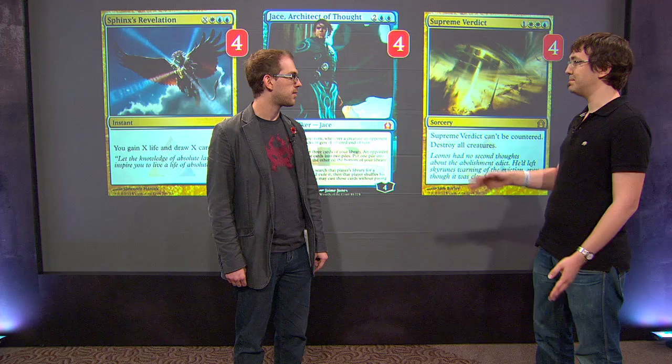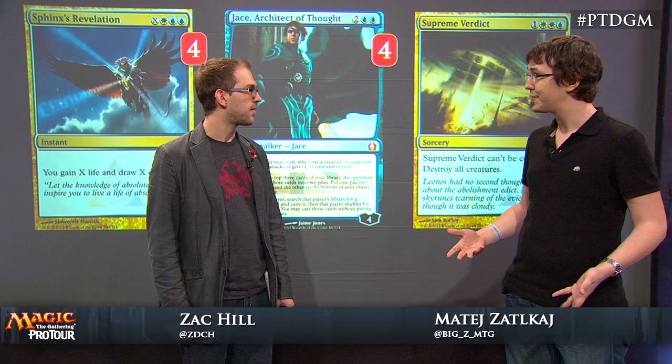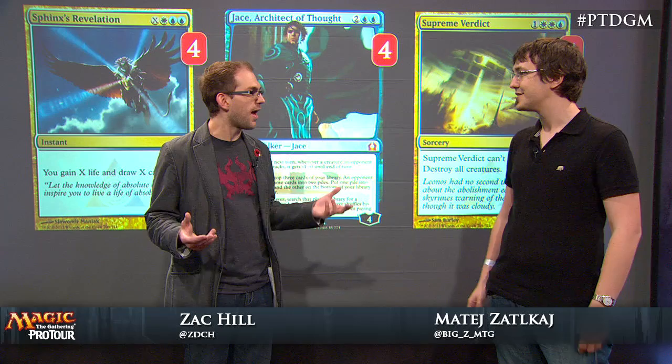Sphinx's Revelation is one of the most powerful cards in the format. We've seen it in Standard where it's already such a powerhouse, but now in block it's even better. The format's still quite fast, but with your removal spells — especially Supreme Verdict, which is also legal in block — you can sweep the board and draw some cards, land the Jace to further protect your life total, and then just play another Revelation for more cards, more life, and just find a win condition.